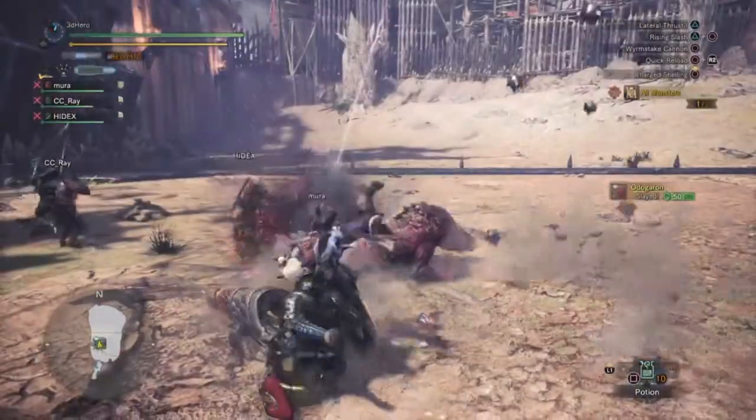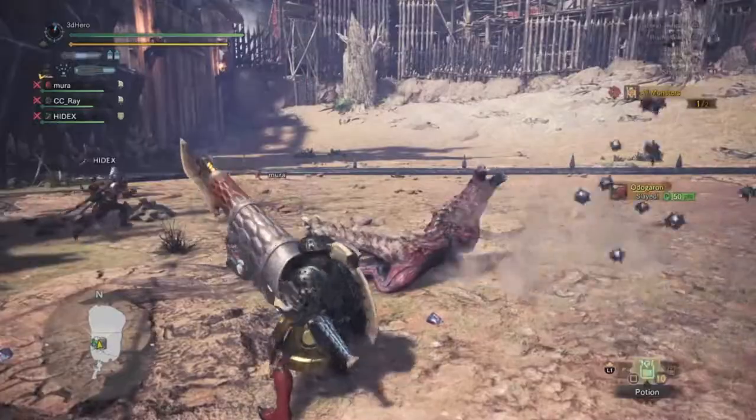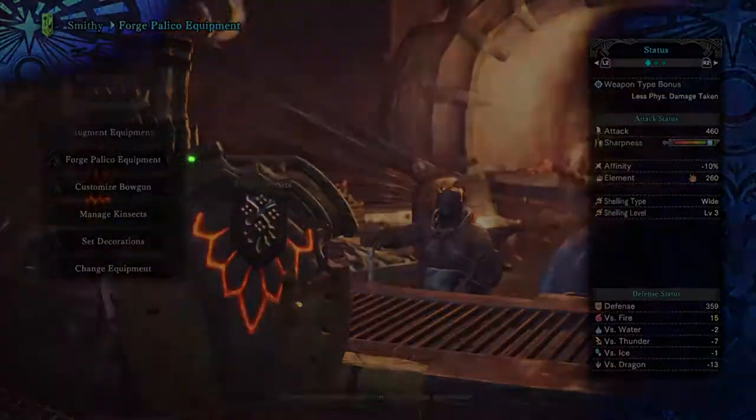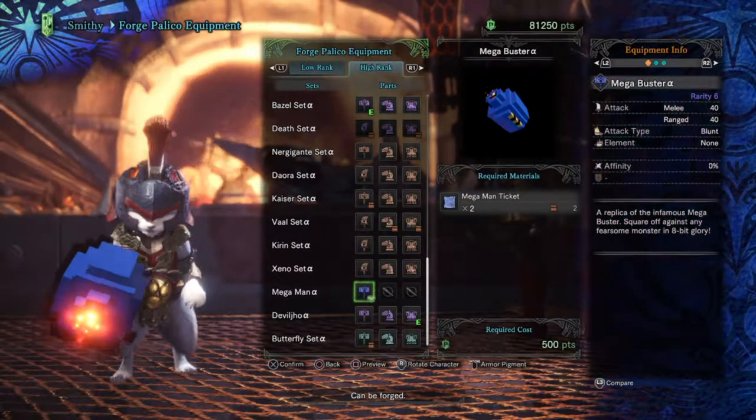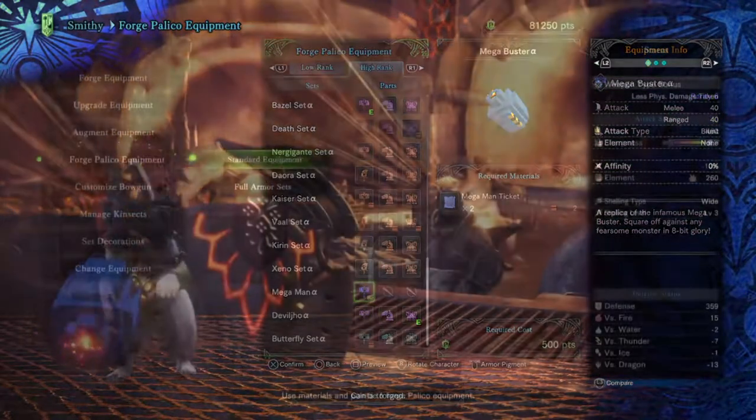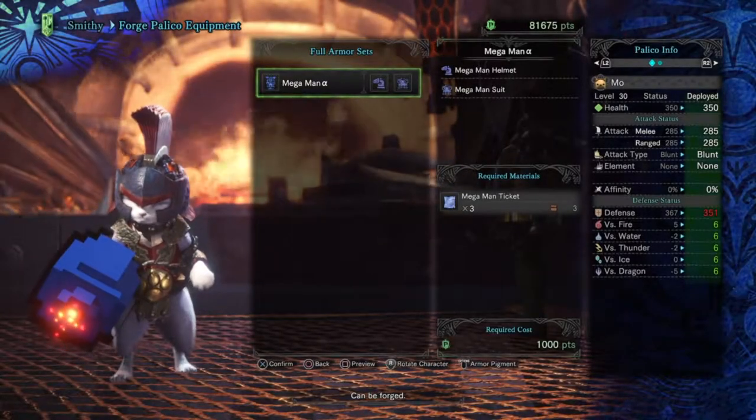You'll need a total of 5 tickets so you can get the new armour and weapon in one go. Next, head over to the smithing and go down to the Forged Palico equipment, and go all the way down to see a new item called the Megaman A weapon. Once you've got that, exit out and go to the full armour set under the Forged Palico armour to create the full Megaman armour set.